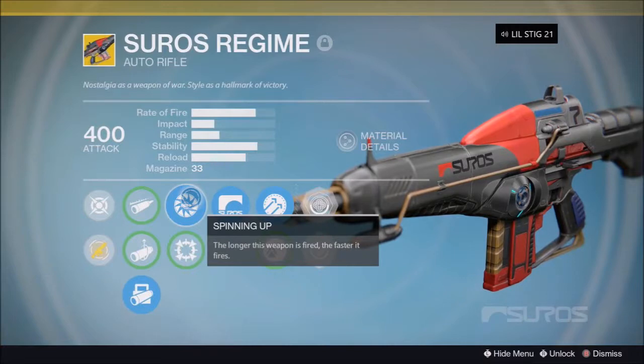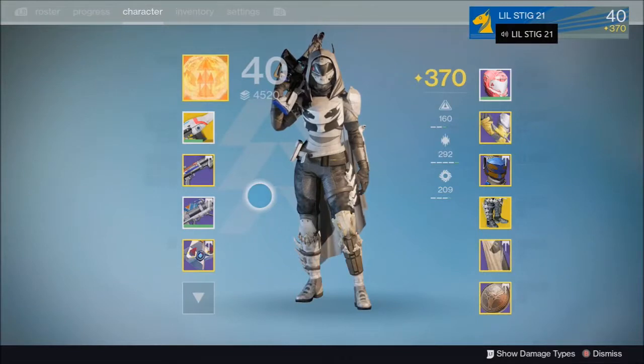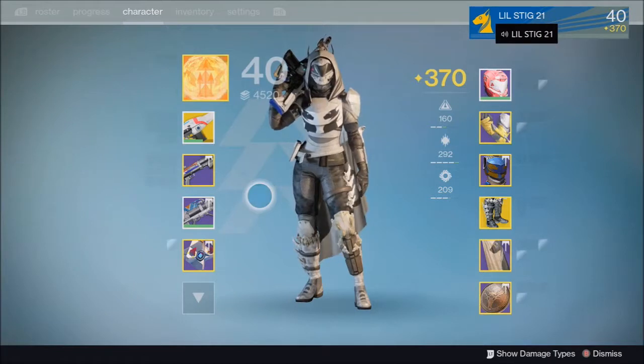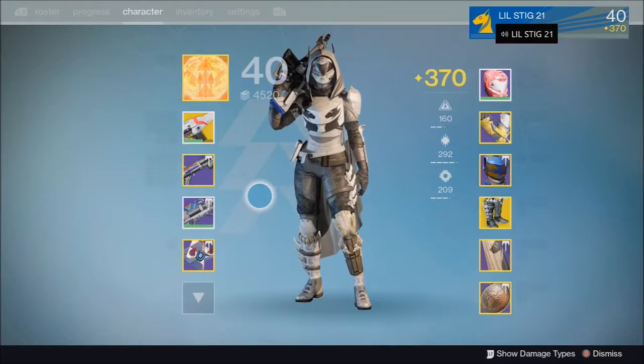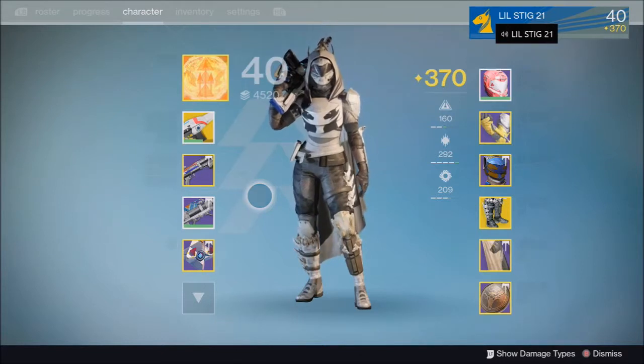The black one basically does the same thing but it spins up because it shoots faster. I'm going to use both Suros Regimes. By the way, I got Photoshop certified yesterday — I took a certification test and passed it. I decided to buy Photoshop, so I should have better quality. I made a new logo and background, so hopefully y'all can tell the difference. I used to use Pixlr all the time but now I can make more graphic detailed designs. Anyway, let's get into the video.